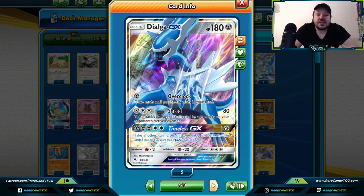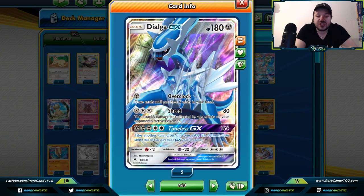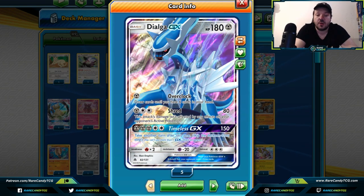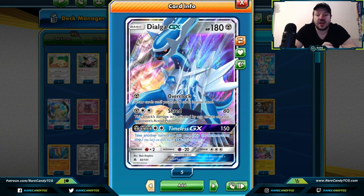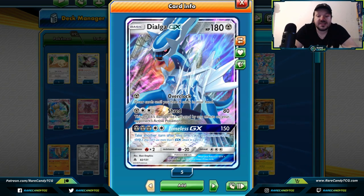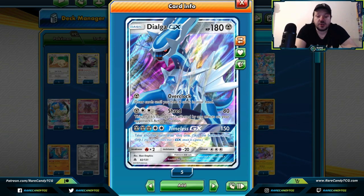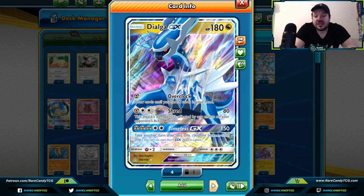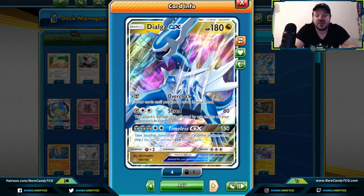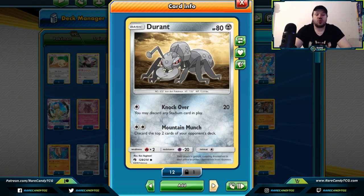Similar to Dialga, we have Dialga GX — there's a fire-weak version and a fairy-weak version depending on which types are popular, but they both have the same attacks. You can use Timeless GX to just skip your opponent's turn. Whether it's a big attack or not, skipping your opponent's turn is a great way to add control to the game, especially during the final turns — you could steal one of your opponent's turns.